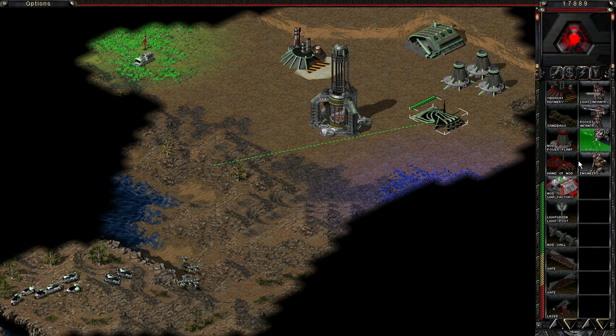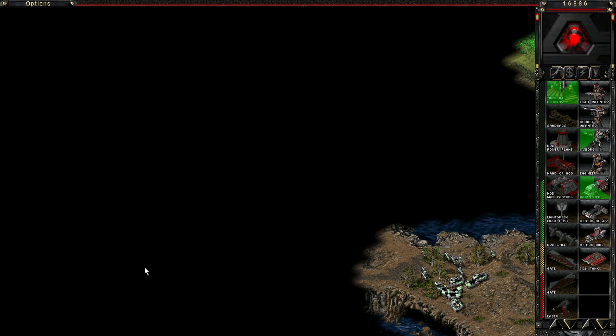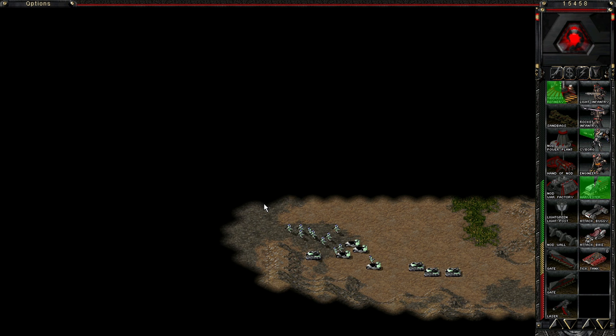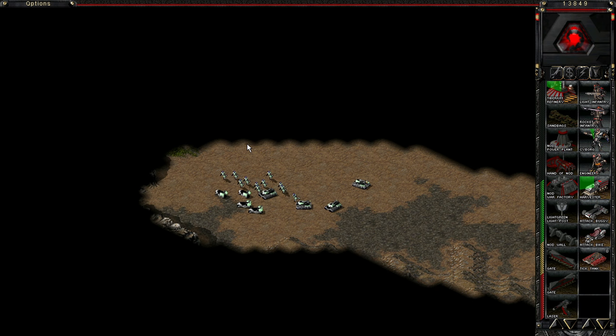There's a bunch of cyborgs here. Let's get a war factory here. Two of EU and maybe another Tabaram refinery here as well. After that a whole bunch of tick tanks. We're already building all the stuff we can build, so we don't really need silos.